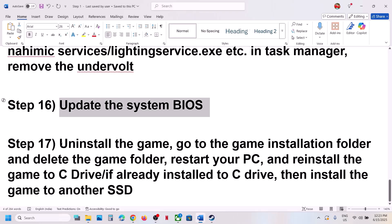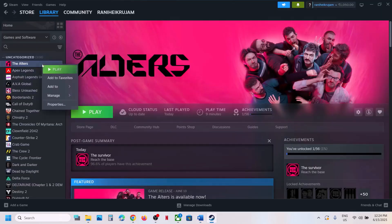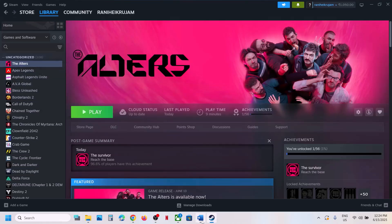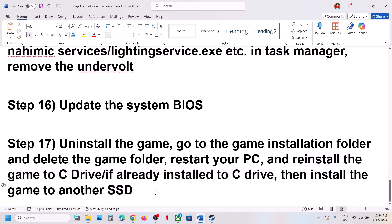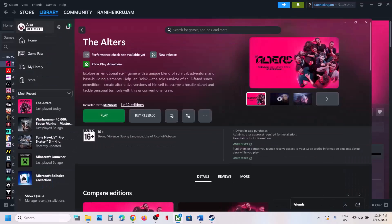If nothing is working, the last step is to uninstall and reinstall the game to a different drive. Right-click the game, select Manage, and click Uninstall. After uninstalling, go to the game installation folder and delete the game folder, then restart your computer. Reinstall the game to the C drive if it was on another drive, or install to a different SSD if it was already on C drive.